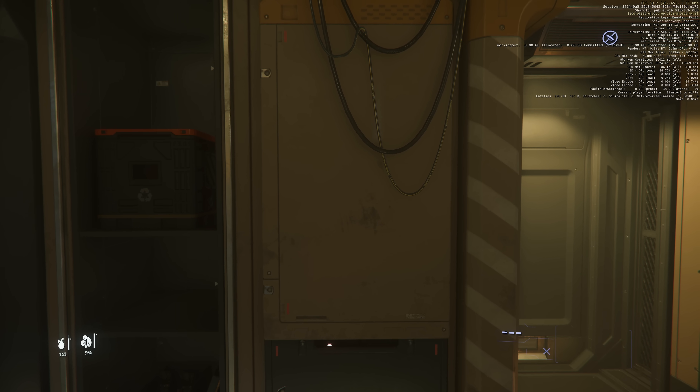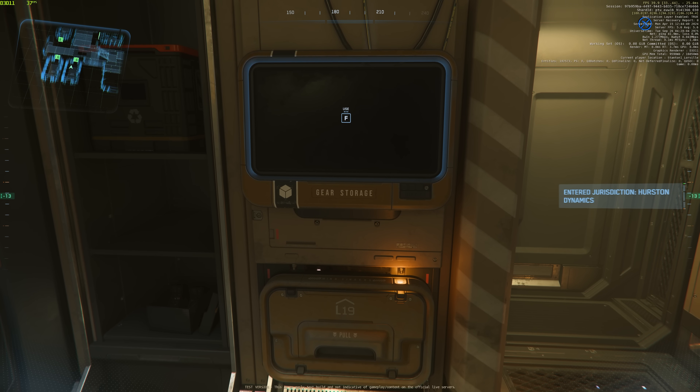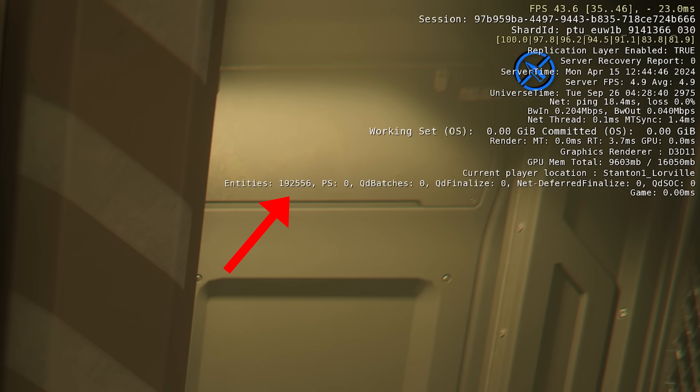I mentioned entity counts at the start. In 3.22 when you load into Lorville your entity count is around the 100,000 mark, but on the PTU in 3.23 in Lorville I've seen some huge numbers — getting up to around 200,000. The number of entities that your client has to keep hold of seems to be going up. It's the same in Orison — entity count way up compared to 3.22. We'll have to see whether CIG do anything about that before it gets to live.